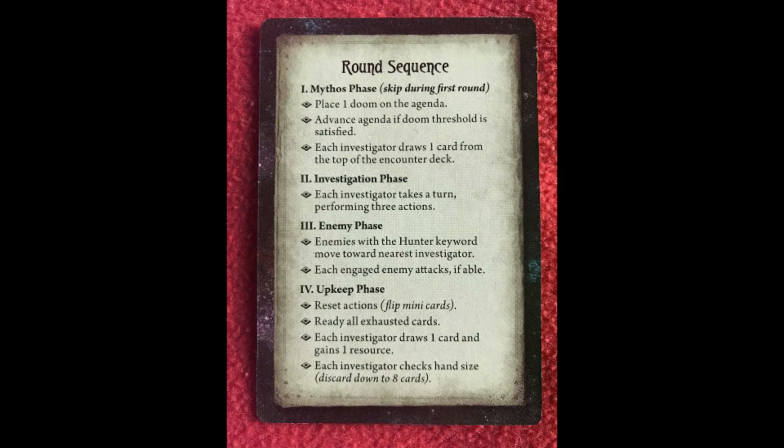The game is played through a series of rounds per turn: the Mythos phase, the Enemy phase, the Investigator phase and the Upkeep phase. Each of these phases have their own sub-phases and these have to be completed before moving on to the next phase.